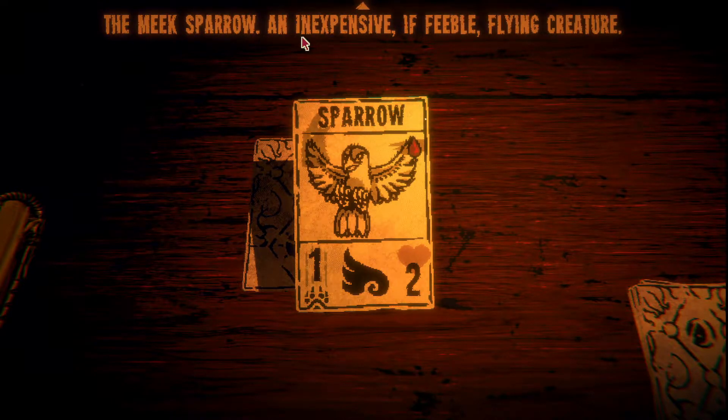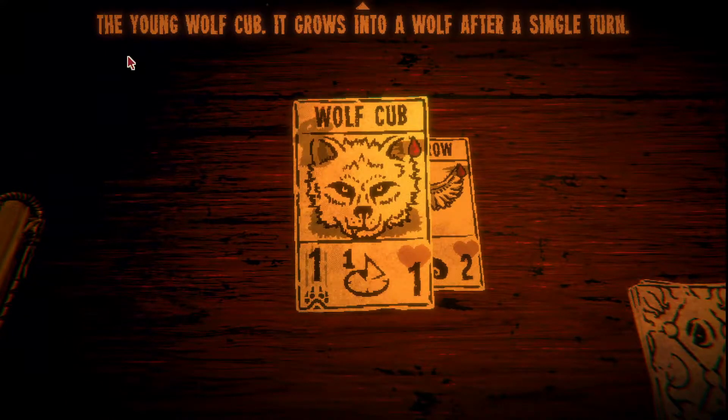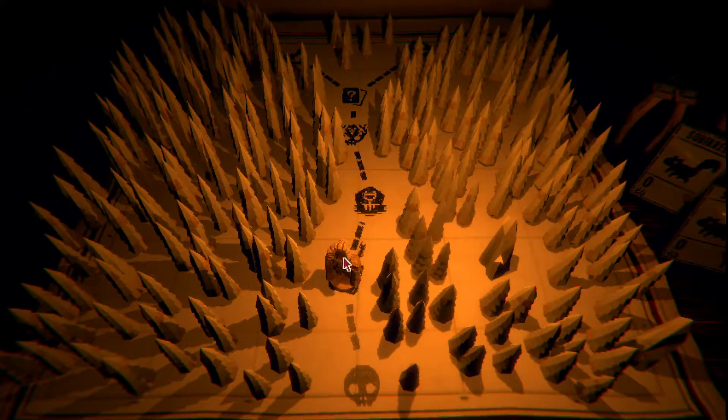The meek sparrow - inexpensive, flyable, a flying creature. Flying can attack directly. The young wolf cub grows into a wolf after a single turn - interesting. Let's have a sparrow attacking directly, that sounds nice. Let's see if I can make use of that pretty well.